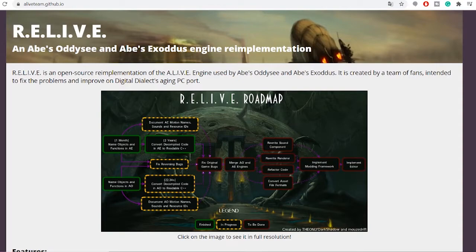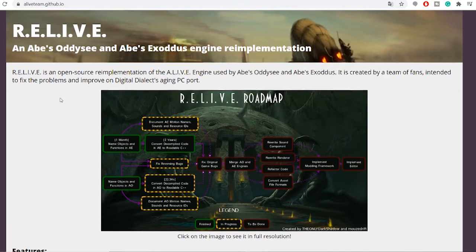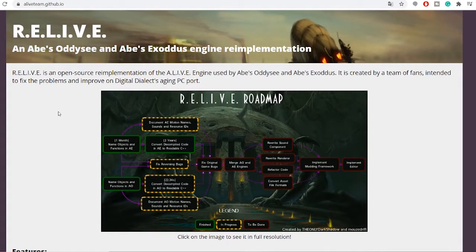Now, a lot of Oddworld fans are currently trying to reverse engineer Oddworld Abe's Oddysee and Oddworld Abe's Exoddus to run in a modern engine — basically a 64-bit program. This is very interesting. It's unofficial and not affiliated with Oddworld Inhabitants at all; it's just a fan project. On Reddit they talked about it, and they've made a website showing the progress of how much they've gone through reversing the engine of Abe's Oddysee and Exoddus.